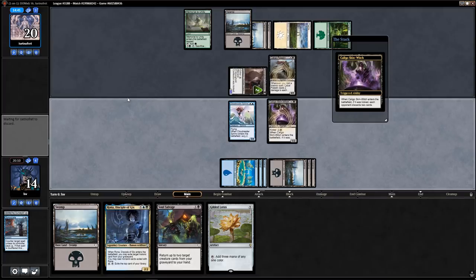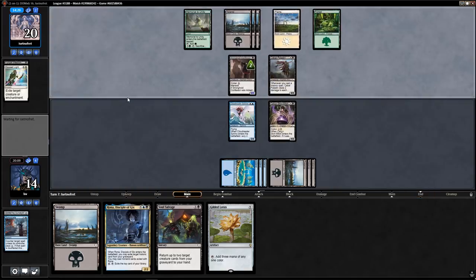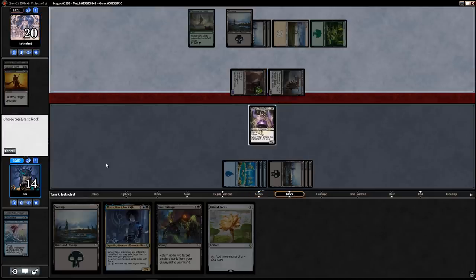Last game they discarded incredibly good cards — this game they discarded Fungal Infection and Blessed Light. I don't think my Sphinx is long for this world or they're going to play something powerful, but they just played Cabal Paladin. They had Eviscerate — I should have let them do that, then killed it otherwise. Let's just chump, go to 11.